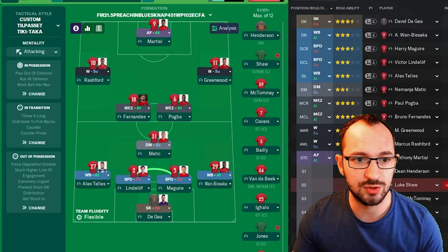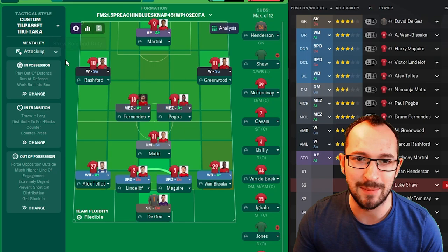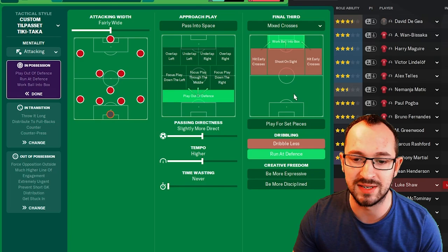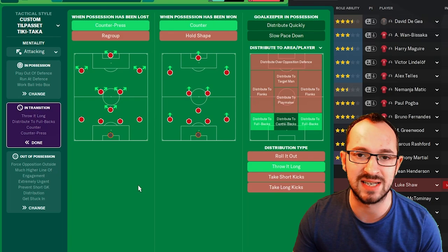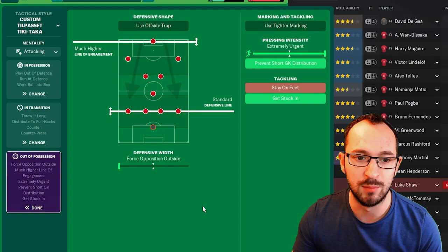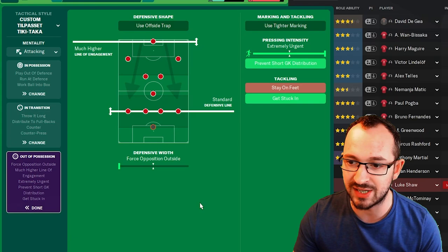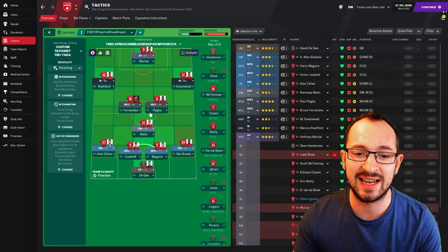The tactic itself is an attacking mentality. In possession: fairly wide attacking width, play out of defense, slightly more direct passing, higher tempo, mixed crosses in the final third, work ball into box, and run at the defense. In transition: counter pressing and counter. Goalkeeper in possession distributes to the full backs and throws it long. Out of possession: much higher line of engagement, standard defensive line, forcing opposition outside, extremely urgent press intensity, prevent short goalkeeper distribution, and get stuck in is on.